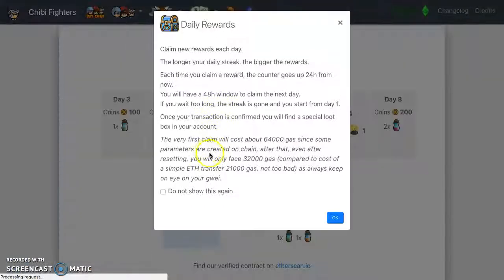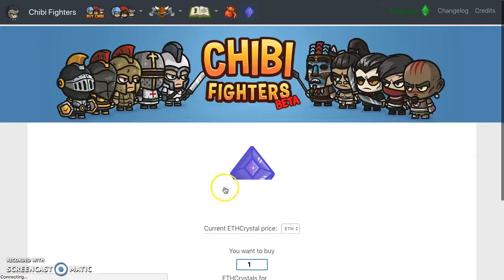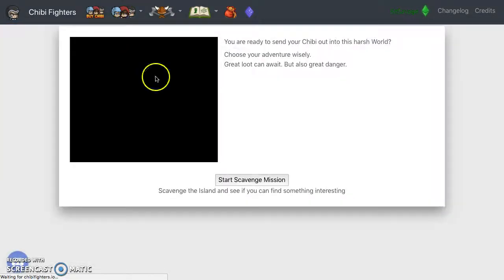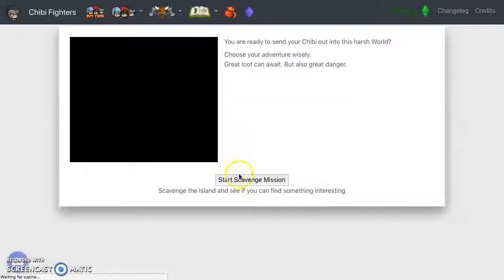Here's the cool thing about Chibi right now — you can get daily rewards. Claiming your reward each day, the longer your daily streak the bigger the rewards. You want to come in every day and claim it. I'm on a two-day streak and I can claim my next one in eight and a half hours. Day three through seven — on day seven I get a legendary fragment. Get your daily rewards, get that legendary fragment, and your ether shards. These shards add up: eight charges equal one crystal, and you sell it for ether.